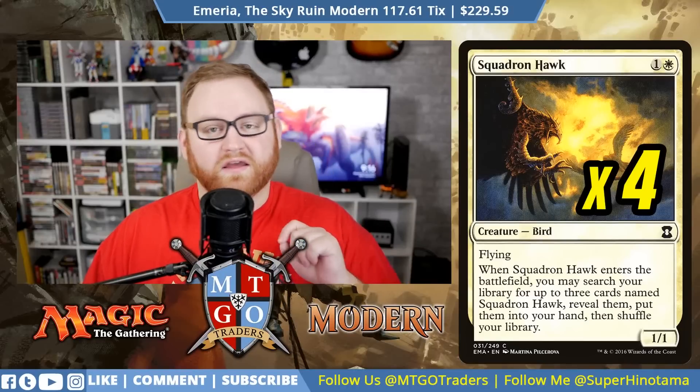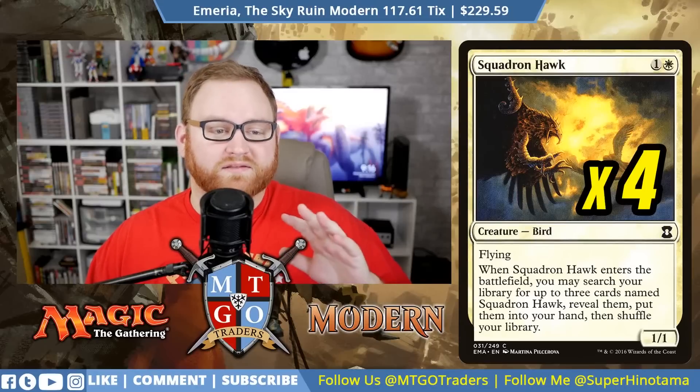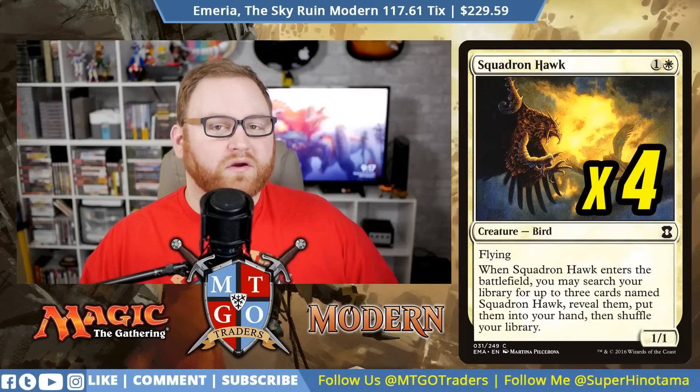Next we have Squadron Hawk — four of them. It's a two-mana 1/1 bird with flying, and when it enters the battlefield, you may search your library for up to three cards named Squadron Hawk, reveal them, put them into your hand, then shuffle. This gives us more Squadron Hawks coming out in following turns and thins our deck by three cards. Squadron Hawk can also be a target for Sun Titan, and it's great for making sure we have blockers against larger creatures our opponents play out.